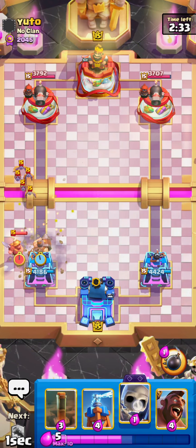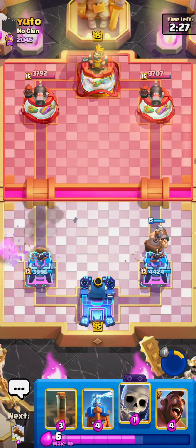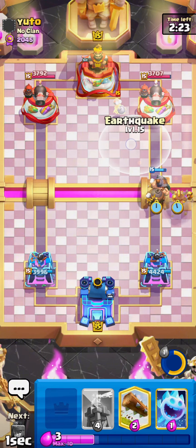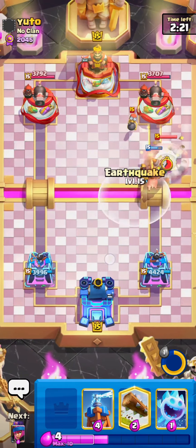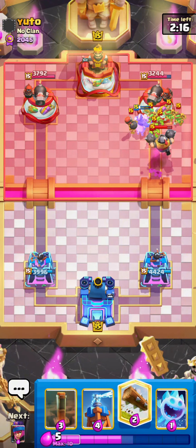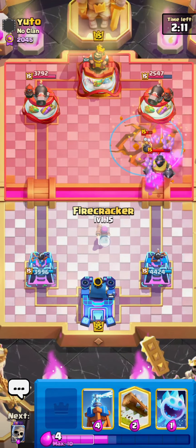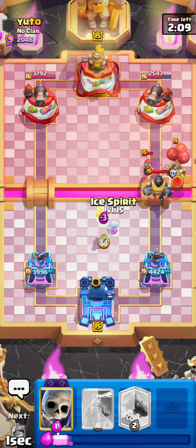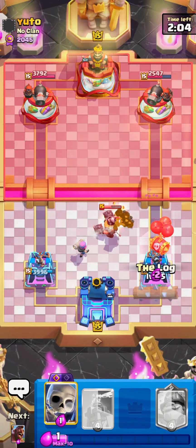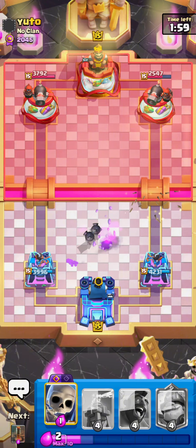He goes for a Miner and I manage to catch it with a Mighty Miner. I pop the ability so I keep some HP on my Mighty Miner for a counter push, and it deals with the Bats and the Miner. I go for a Hog Rider behind this. He goes for a Bomber, which is a little strange, and then also a Goblin Gang. The way I break down how I defend: first I go for an Earthquake — that deals with the whole Goblin Gang. Then Firecracker is going to deal with the Mega Knight and also splash onto the Bomber. For any other bait cards he plays, whether it's Spear Goblins or in this case a Skeleton Barrel, that's what I use my Log for.